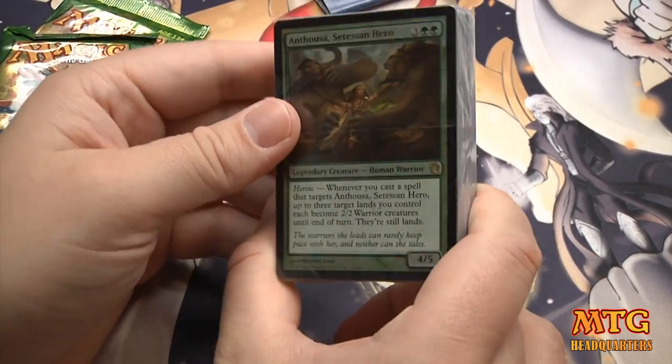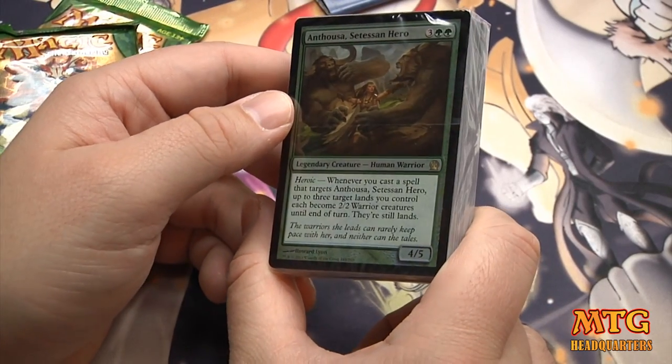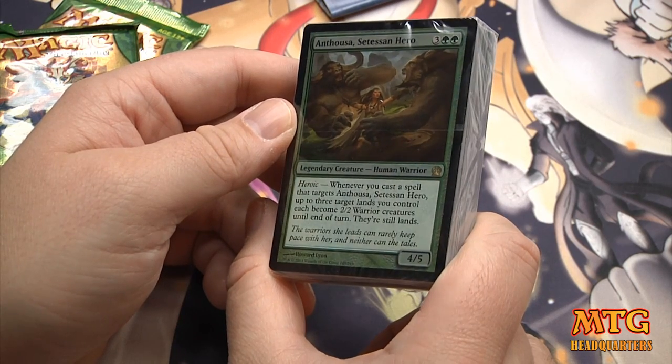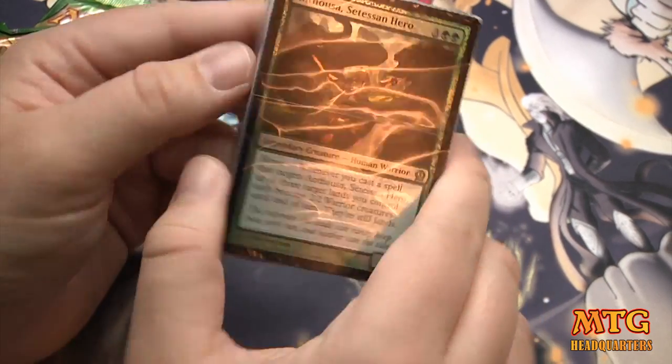This is the Green Promo — I think this is what you got at pre-release. 4/5 Heroic. I love the heroic mechanic. Whenever you cast a spell that targets Anthusa, up to three target lands you control each become 2/2 warrior creatures until end of turn. They're still lands.